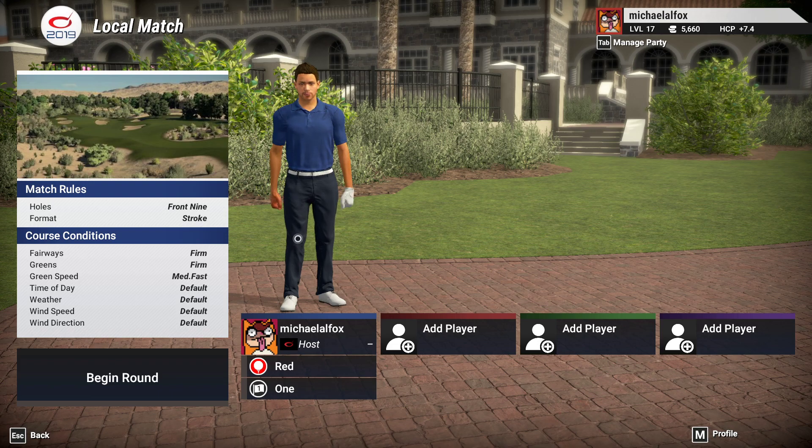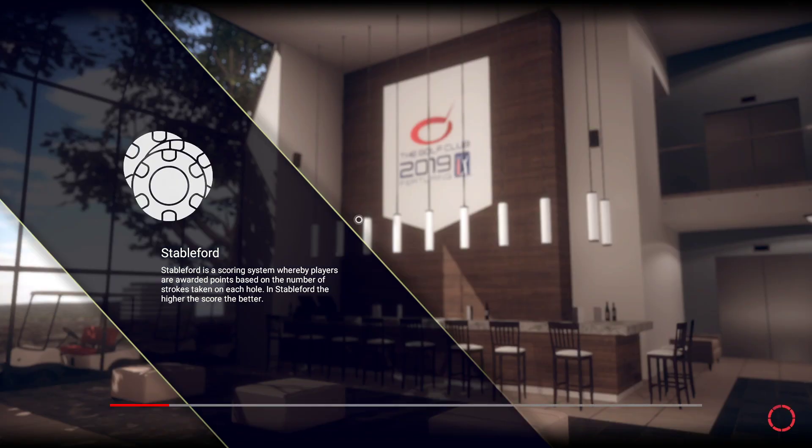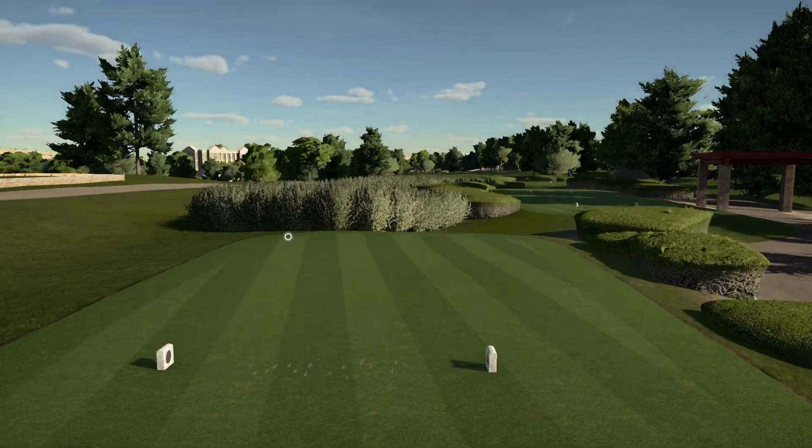Today we are playing on — what's the name? It doesn't say on the screen, but it is — does it? It should say the name of the course. TPC Summerlin. It's got some firm fairways, some firm greens, medium fast. We'll see how we do. I don't pay enough attention to those kind of stats about the courses going into them, and maybe that's kind of good — what you don't know can't hurt you sort of thing.